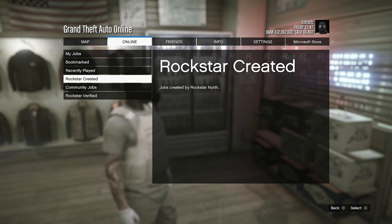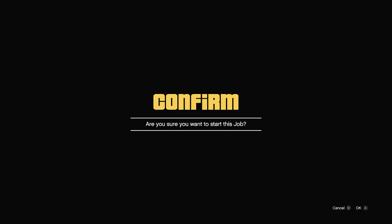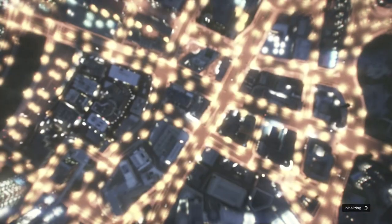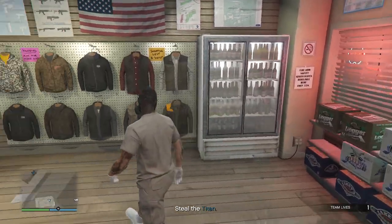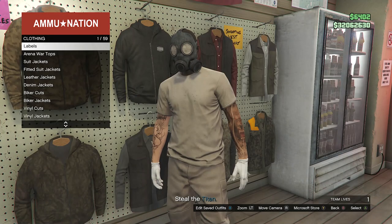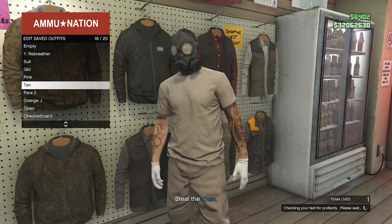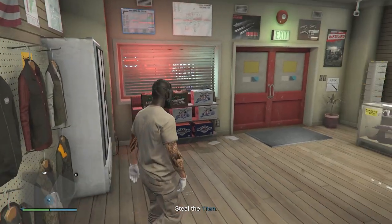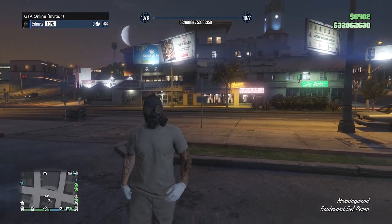Hit pause, go to online, click on jobs, click on play job, click on Rockstar created, click on missions, look for the job called A Titan of a Job, and fully start it up. When you load into the job, you will see that you're not wearing the peach plate carrier anymore. Go to your tops, hit edit saved outfits, and save the outfit on any slot you want. Then back out of tops, pull up your phone, and quit the job from your phone.